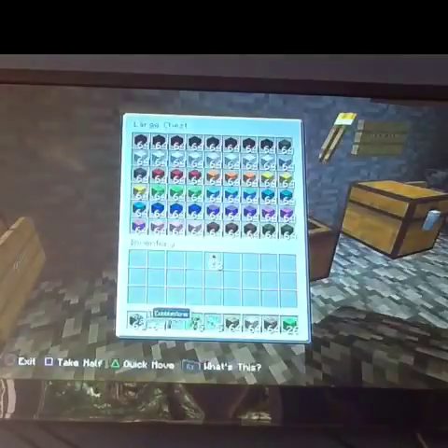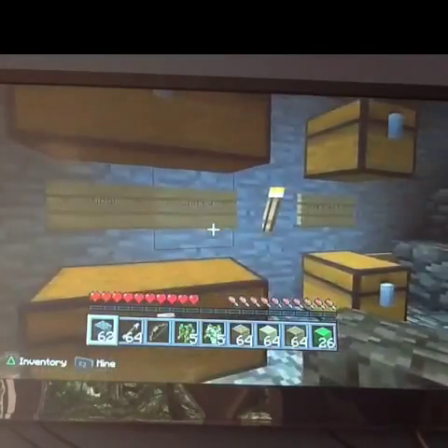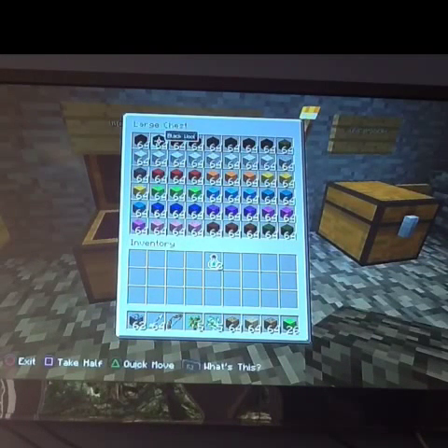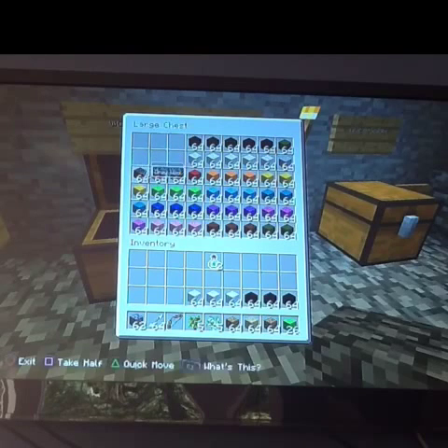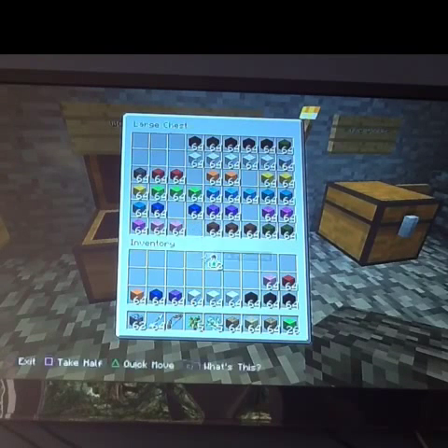Wool! Okay, I'm going to buy a lot of wool. How much is it? Two money for 64 — that's a pretty good price. So I'm going to buy two stacks of black wool, a stack of purple, some blue, some orange, some red, and some pink.